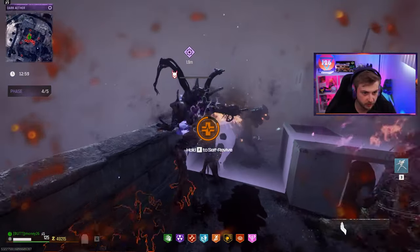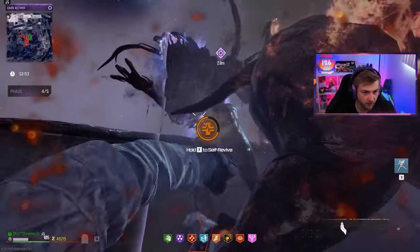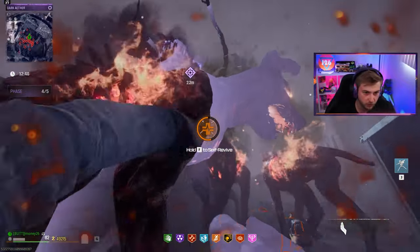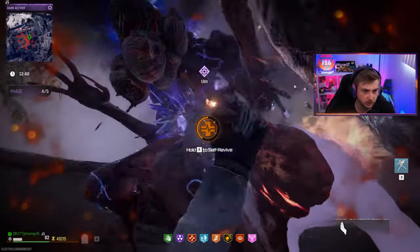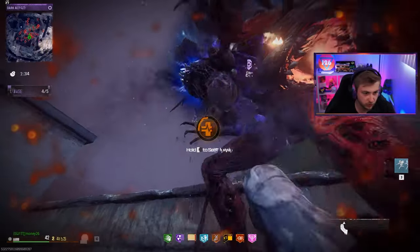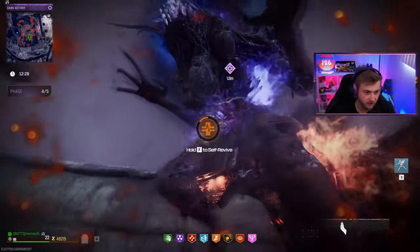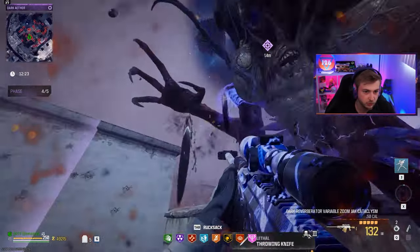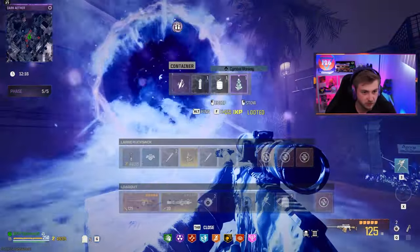We're going down while he has no health — can I punch him to death? He EMPed me. Let me punch you to death, just get this last hit. I don't want to waste the self-revive. Alright, we gotta get ourselves back up — unfortunate. Wait, maybe just a little more. He's so close, I'm so close. I'm messing around too much. He's looking like one shot once we stand up — two shots, lame, but we still got him. We got four self-revives to spare. Not bad — one more phase to go.